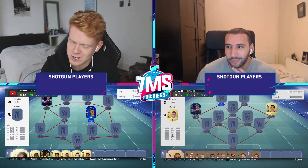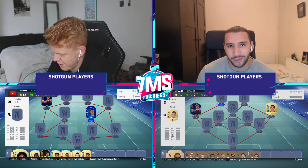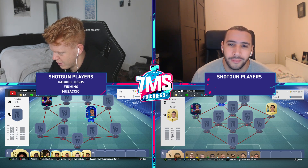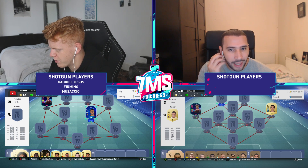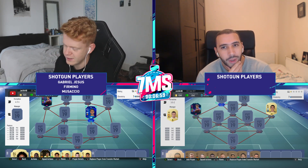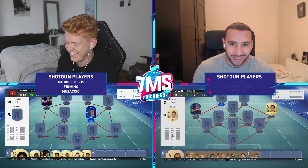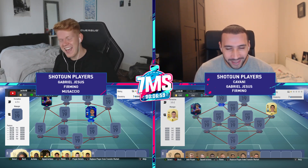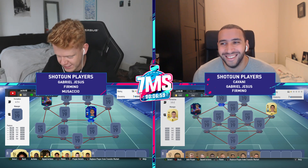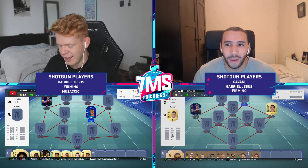Let's move into the shotgun players. So Itani, who would you like to shotgun me? Gabriel Jesus, Firmino, and the centre-back Musacchio — AC Milan, Argentinian centre-back. For you, I'm going to say Cavani, Gabriel Jesus, and Firmino. You just copied me! Pretty much. To be fair, it doesn't help that we've both got a Brazilian and an Argentinian player together. All done.